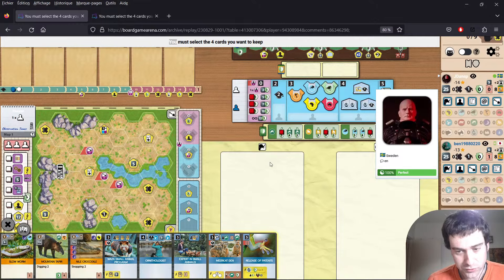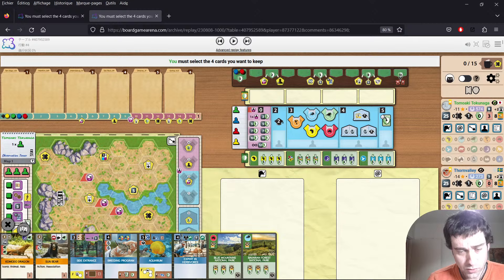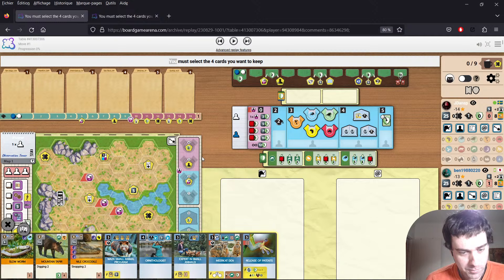Very strong player. And we're on Observation Tower today, same as the second game, which is another four-player game from Tomawaki. Also on Observation Tower. He actually left a comment on the last video saying he thinks Observation Tower gets a lot of undeserved hate. And that might be a more two-player thing, but he does like this map and he sent through this replay to sort of show off how strong it can be.